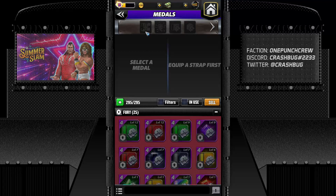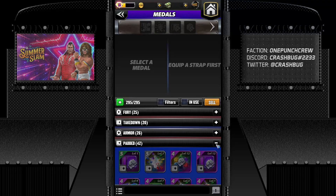Medals have four slots in every strap. There's a gem slot and a move defense slot — those two are defense medal slots. Then we have move damage and gem damage slots. Legendary and ultimate have four slots; epic as well has four slots. But uncommon and common have one fewer slot. You can equip medals based on your superstar's needs.